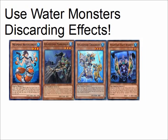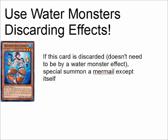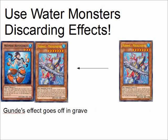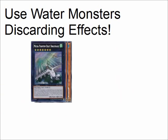This deck primarily uses water monster effects by discarding them from the hand. If Atlantean Heavy Infantry is sent to the graveyard for a water monster effect, it destroys one face-up card your opponent controls. If Abyss Gung is discarded — and it doesn't need to be via a water monster effect — it will special summon a Mermail from the graveyard except for itself. So you could discard Abyss Megalo and Abyss Gung to get another Abyss Megalo: Gung's effect will go off from the graveyard, and you'll special summon the Megalo you just discarded — two Megalos on the field.